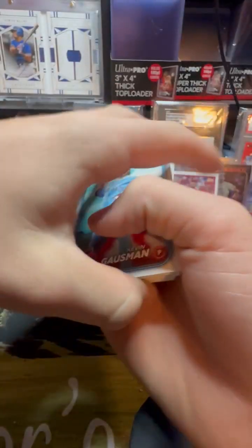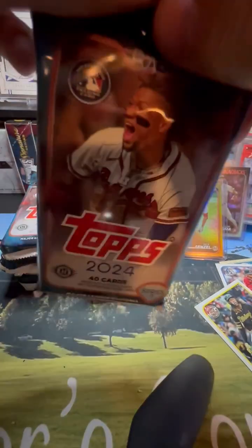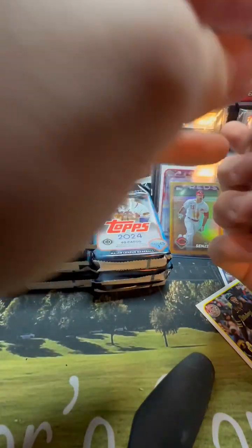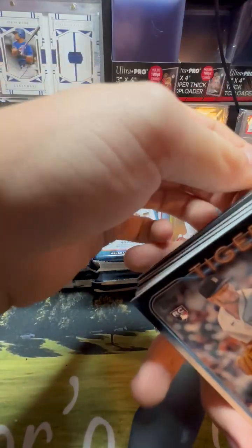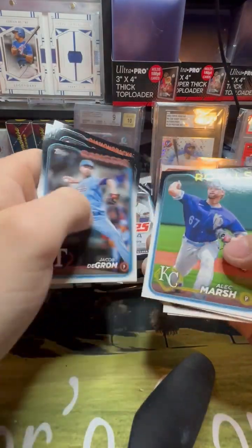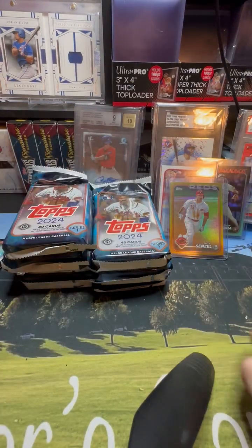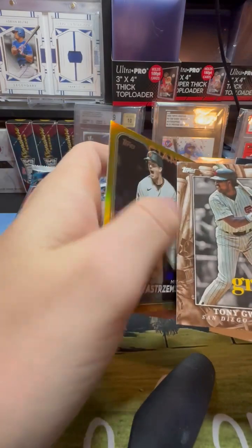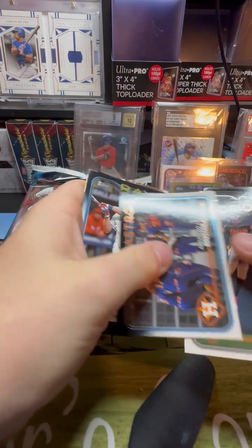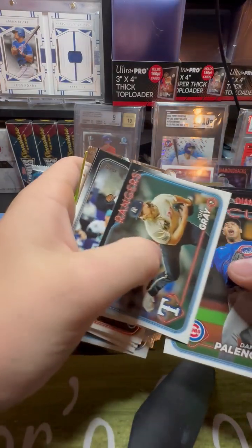Oh yeah, that's true. Is this a gold foil Nick Senzel? Yeah. Grom — he should be in this season. Mike Kastrowski, Tony Gwynn. Cards piled up everywhere. Oh sorry. John Gray.